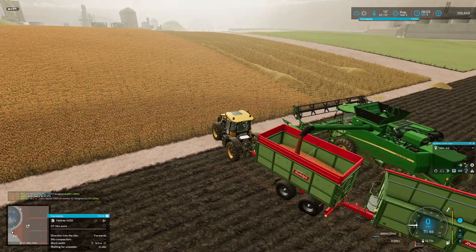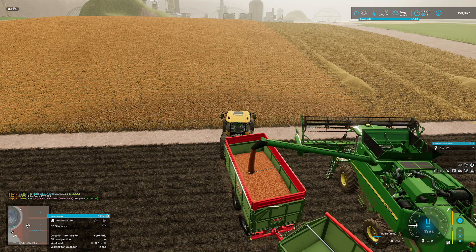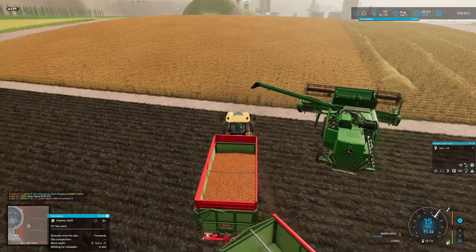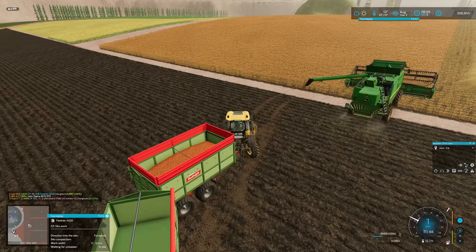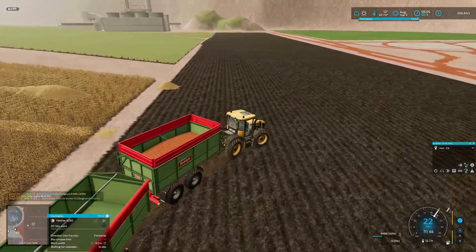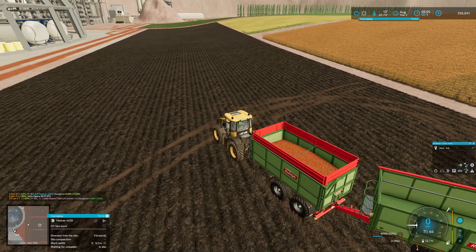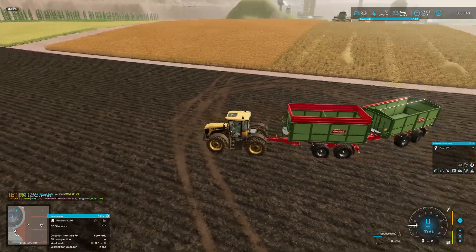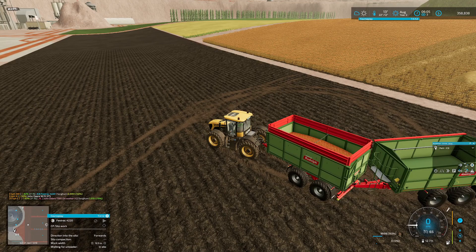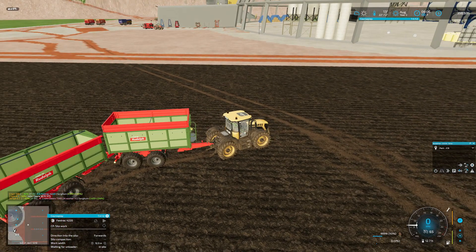I might need to keep maybe the last load out of the harvester for the chickens, although I'm pretty sure I've got a trailer sitting over there that still has sorghum in it. I'll try and reverse these without causing too much mayhem. When this field is fully planted, if we're going to get maybe four loads of grain off this tiny one, we're going to get I don't know how much off this massive field - but it should be a big jump towards the amount we need to meet the map goals.